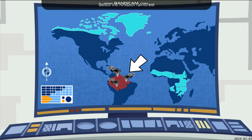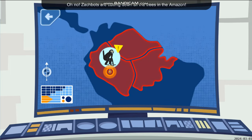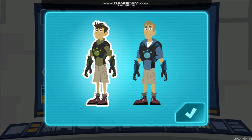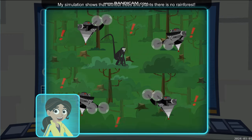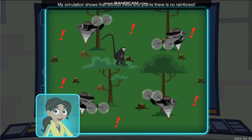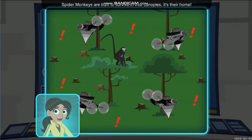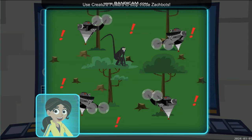Select the Amazon rainforest! Oh no! Zakbots are cutting down all the trees in the Amazon — we have to save it! Choose who you want to play as. Chris — continue! To the creature rescue! Tortuga alert! My simulation shows that without trees and plants, there is no rainforest — and no rainforest creatures! Spider monkeys are built to survive in tree canopies — it's their home! Use creature powers to stop those Zakbots!